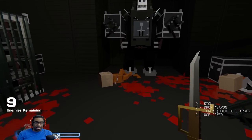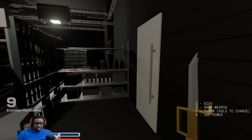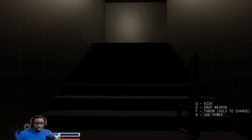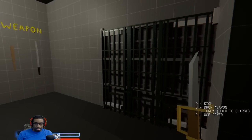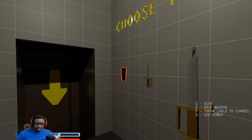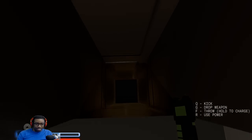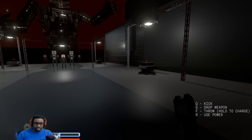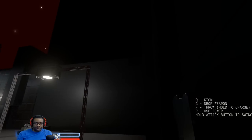Nine enemies remaining. Am I going to pass the level? Follow the arrows. What's through here? Choose your weapon. What's in here — we got a sword, bass, some nunchucks, my taser. Do I got to fight a boss or something? This does not look good. I did not notice that giant robot back there — what the heck!